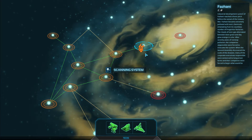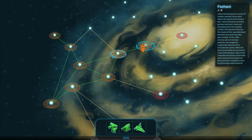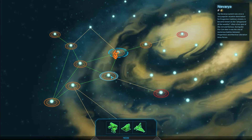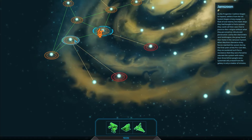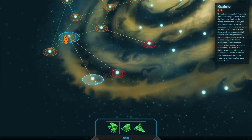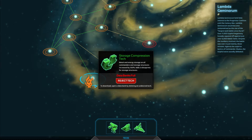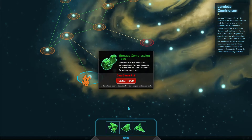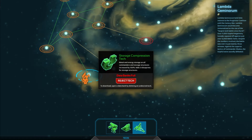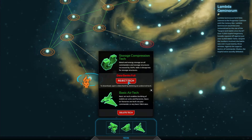Jump here. Artillery I already have. Can't jump there. We'll deal with the outskirts of the system first. Searching, a whole bunch of scanning. Economy upgrade is available — storage structures, basically. I'll reject it.